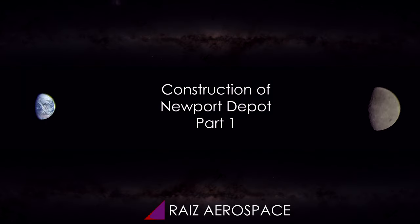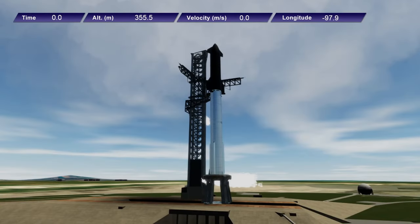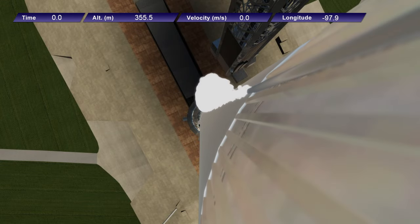Hello everyone and welcome to the commentary version of Raze Aerospace Simulating a Space Future number one. We begin with Starship and Super Heavy, and we are at Tampico — not at Boca Chica, because all the flights will be out of Tampico, my custom little space center here on the coast of Mexico, on the Gulf of Mexico.